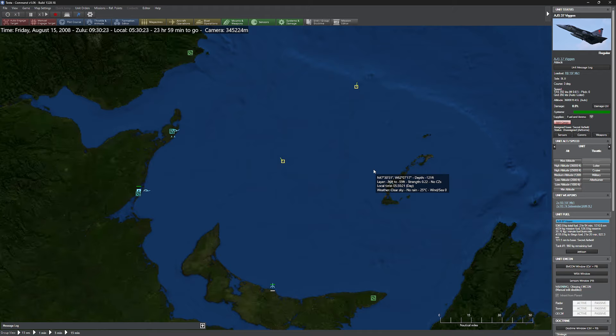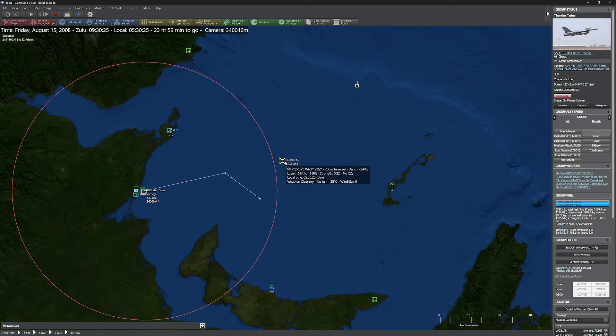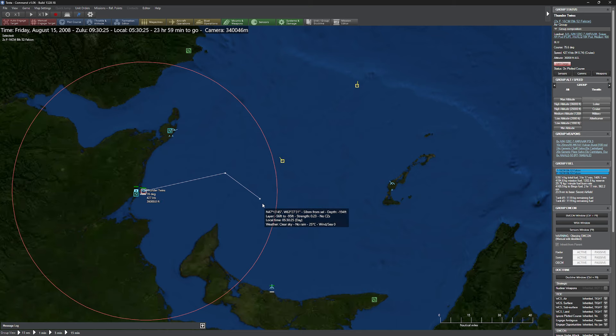Let's break down what the intercept command does and how to use it. I've got myself the Thunder Twins right here — a couple of F-16s. I want them to take a look at the skunk over here. I'm going to select them, shift right-click on this, and you'll notice we have a new menu that pops up allowing me either no suitable weapon to engage or the intercept command. If I click intercept, I get a big angry message saying no suitable weapons.